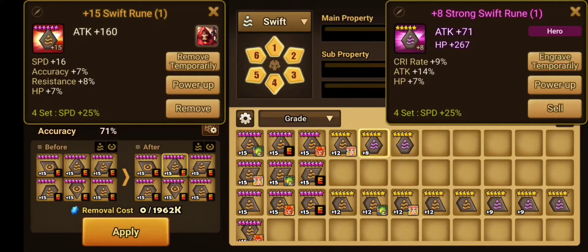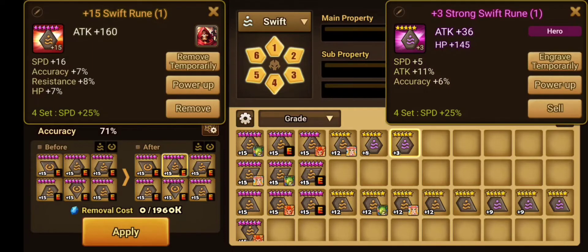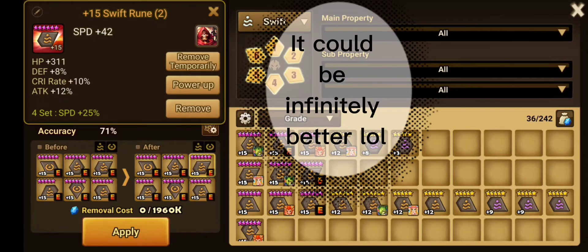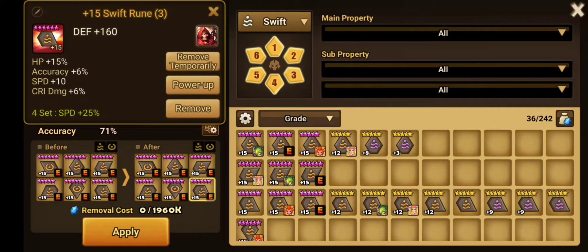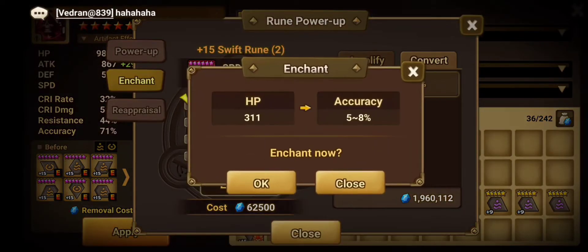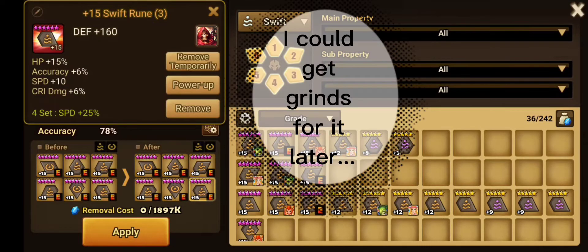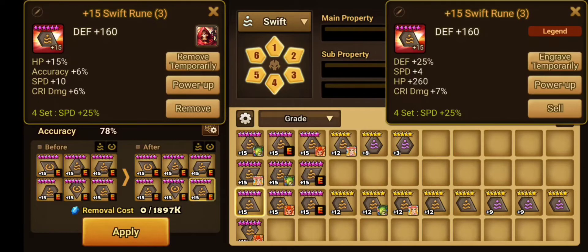I'm having to find runes that are better than what he has right now. He would have to get around 16 speed and it would have to go into accuracy. There's no slot two for me to put, so this is what he gets - the slot two could be better. Slot three is actually really good, I can't imagine getting a better one at the moment. I could enchant this temporarily since this is a blue convert rune. This is as good as it's gonna get at the moment.